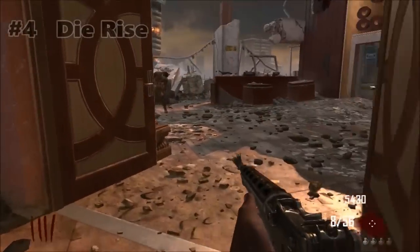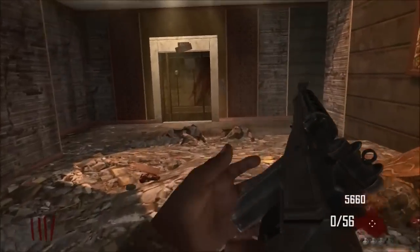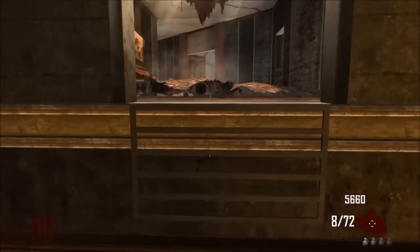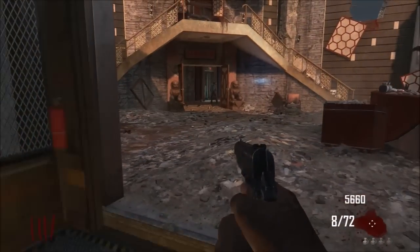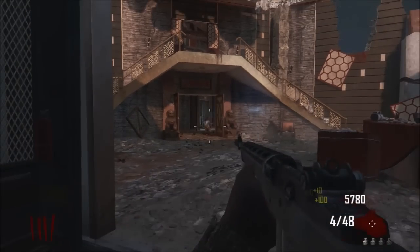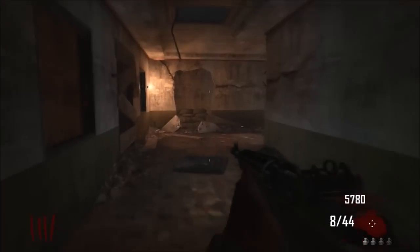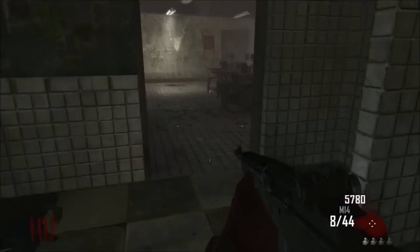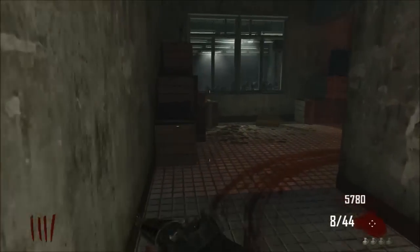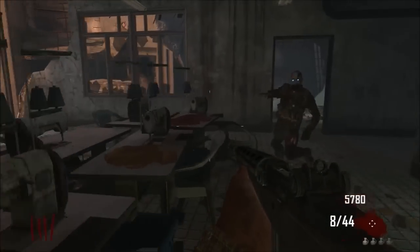Coming in at number 4, we have Die Rise. Now this map isn't a great map, but it is easy. All you have to do is make the Sliquifier and get your perks. That's it — it is not hard. Die Rise is an easy map. The Sliquifier, before it was patched, made it even easier. All you had to do was fire one bullet and it ended the round — it could kill zombies infinitely. One bullet equaled the round, and then you kept getting max ammos over and over again, so it isn't a hard map, especially when the Sliquifier was not patched.